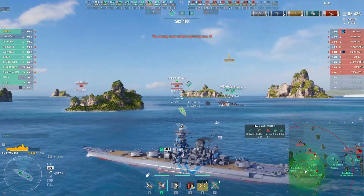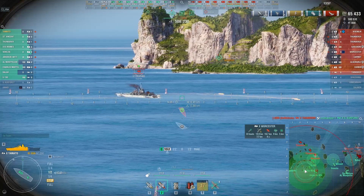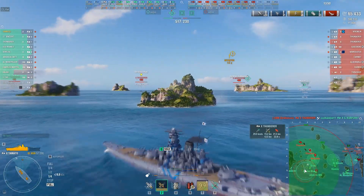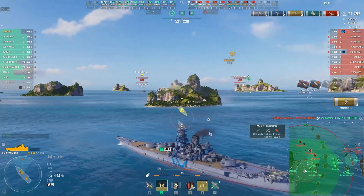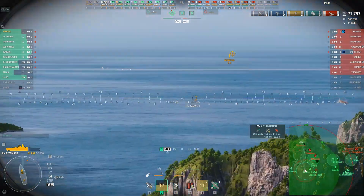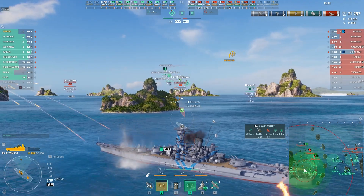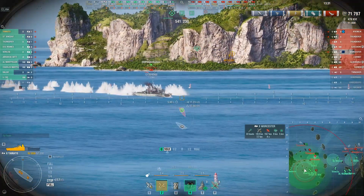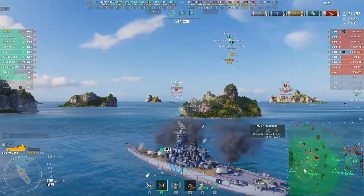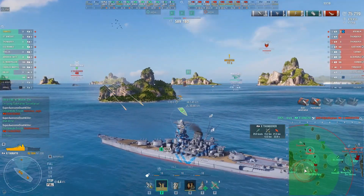Wooster is dangerously close and he's pretty maneuverable — he's almost stopped at this point, and I don't know how he's going to avoid taking big damage here. But he does take only a little. Super awesome death killer fired a little too high; it kind of went over the bow because the Wooster turned in. Thunderer taking shots from range; super awesome death killer looks like he wants to finish off the Wooster — aimed a little bit lower this time, and those shots looked really good.